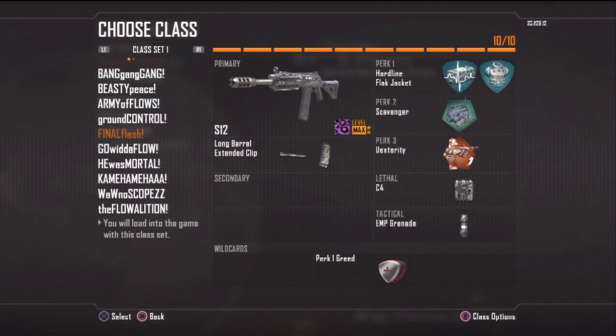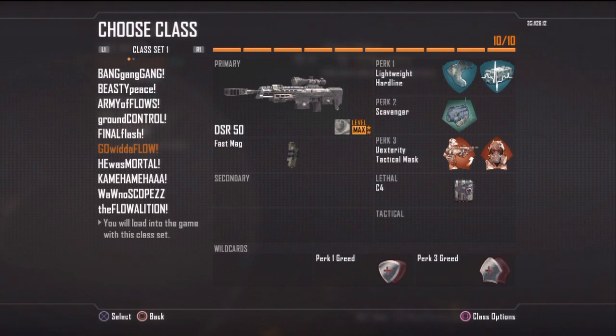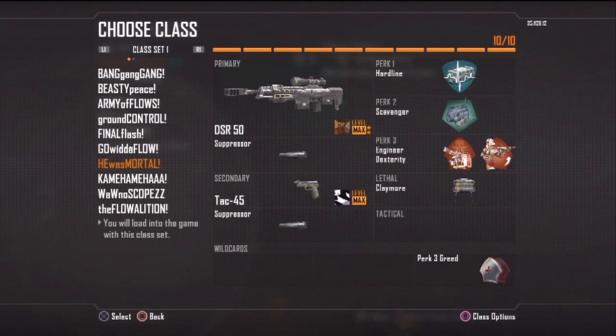I got Danger Close on with double claymores because I'm gonna camp it out. Next class is the shotgun class — I use this to rush hardcore, mainly on smaller maps. You guys see it in a lot of my 100-plus kill gameplays; shotguns are super powerful in close-quarter engagements. This next class is more of a quick scoper's class — I use it on bigger maps where people don't spam explosives — rocking lightweight with hardline and five perks: dexterity, tac mask, flak jacket, hardline, and scavenger, with a C4 and the DSR50.